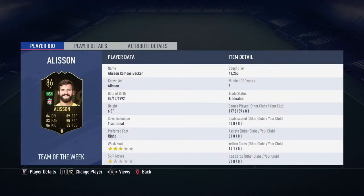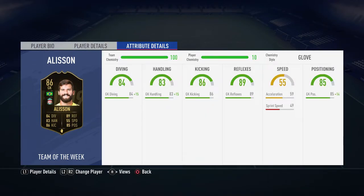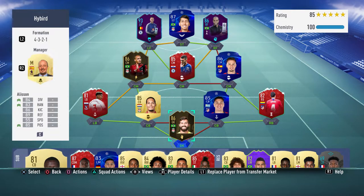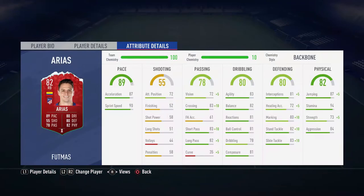Alisson - I paid 41k for him. Is he worth 40k? Probably not, to be honest. He's alright I guess. Looking at his in-game stats, obviously plus 15 on handling, diving and positioning plus 14 - he's got decent stats. I prefer Ederson; I was using Ederson but I changed my centre back from David Luiz to Van Dijk, so I had to get Alisson. If I wanted my keeper on full chem, I had to get Alisson.